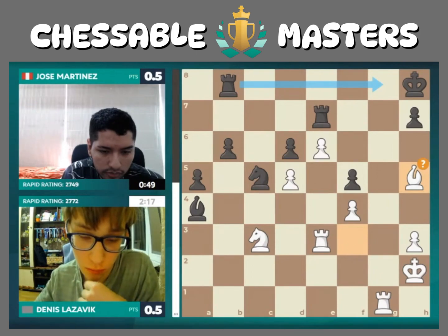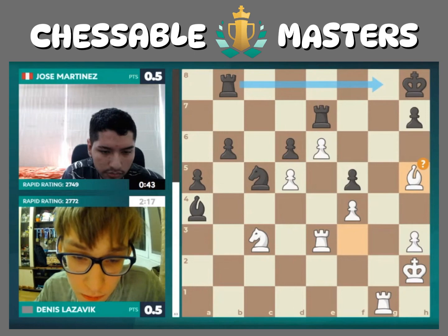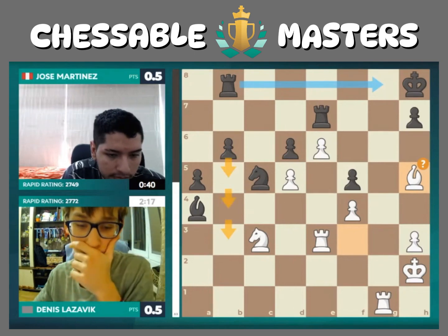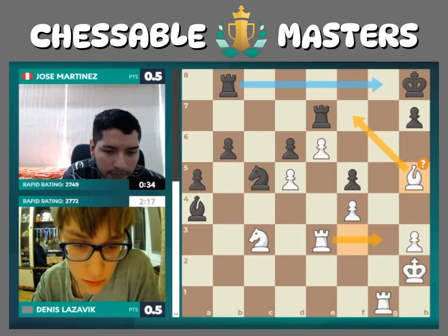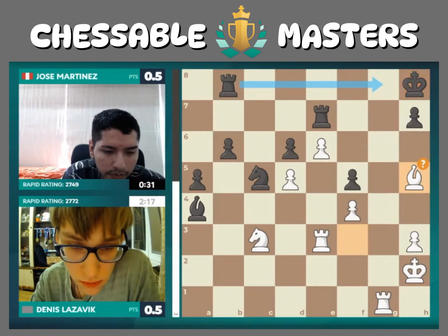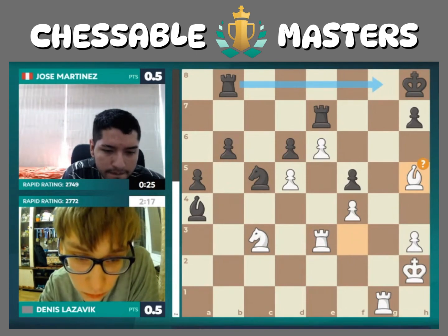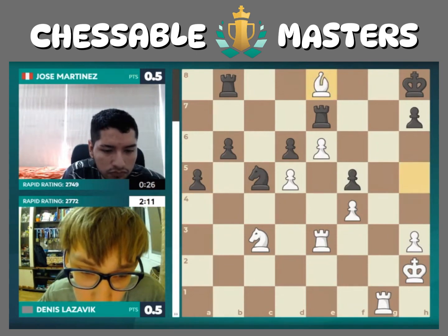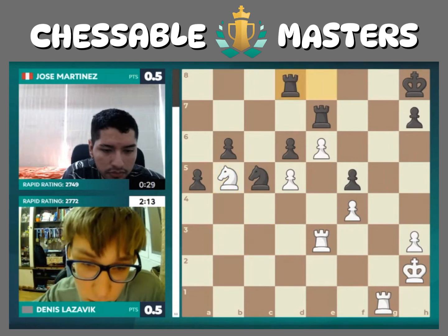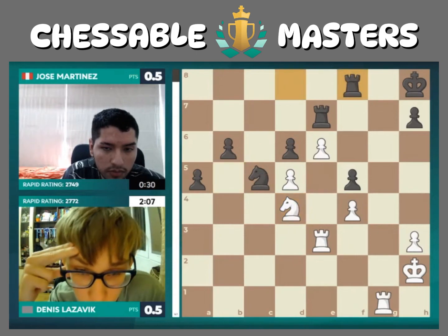Dennis puts his bishop on h5 — a very natural move. The computer's blue arrow indicates Black's best move by far is to trade off one set of rooks, though it's not obvious or instinctive. You'd normally want to keep a rook behind passed pawns to push them down the board. The idea is simply to stop White's checkmating threats: if you allow the bishop to land on f7 and the white rook to slide to g3, Black will be doomed. Rook to g8 is the only way to save the game — but Jose has just 30 seconds left. Dennis plays knight d4, hitting f5 and threatening to go to c6 with checkmating threats.